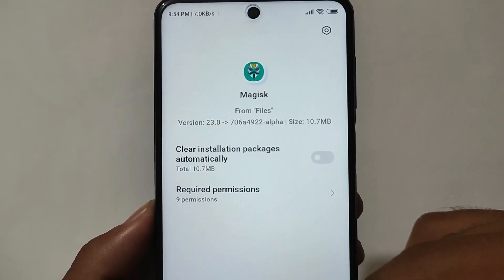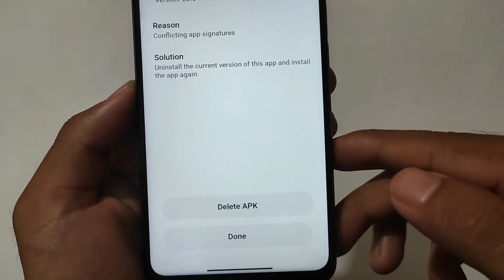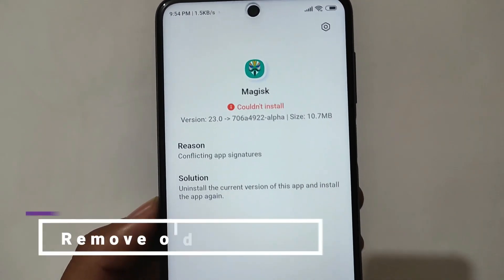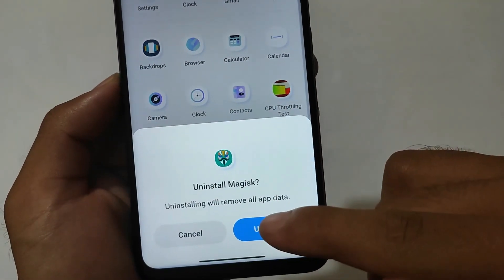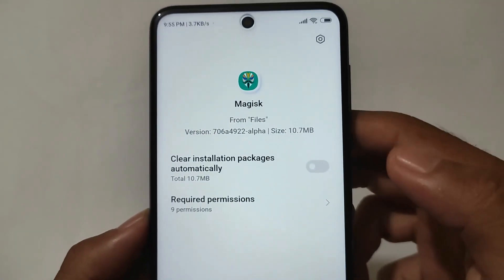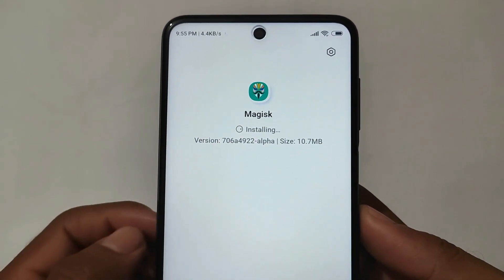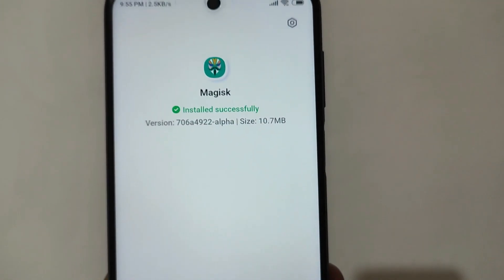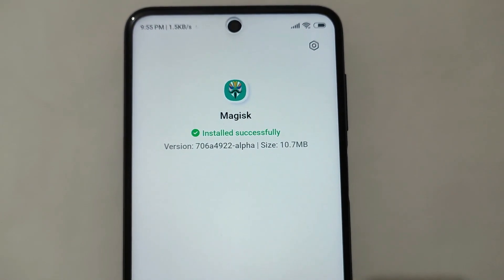If you simply try to install this on your device it will not install, so you need to remove the previous APK already installed. For example, I'm using Magisk 23 — if I want to install this alpha update, I need to go to Magisk, click on uninstall, uninstall that APK to make it work. Then click on the new alpha APK file and click install — it will be installed successfully and you'll be able to use this new Magisk. A lot of things are coming very soon, so stay tuned, subscribe to the channel, and have a nice day.